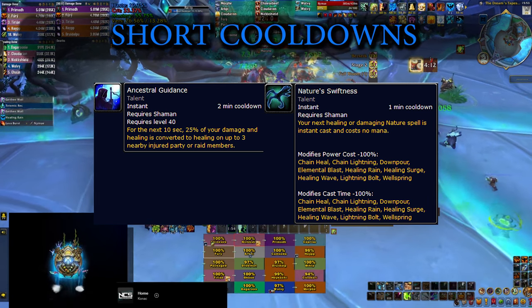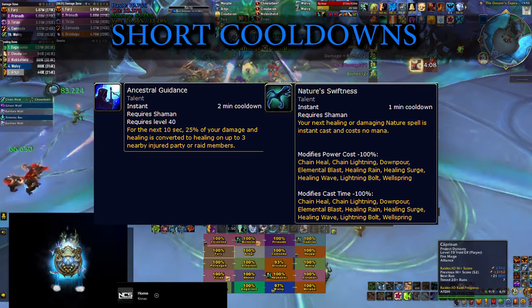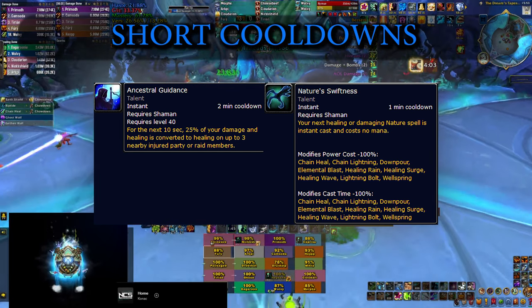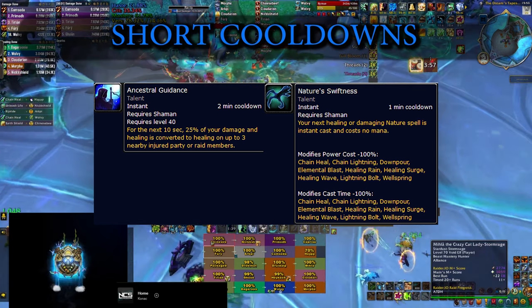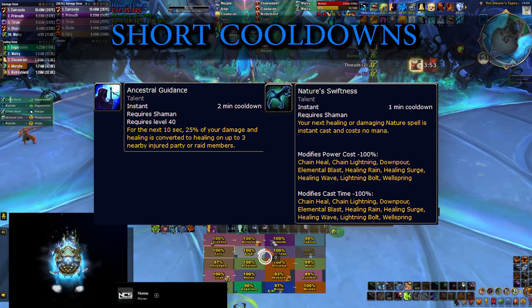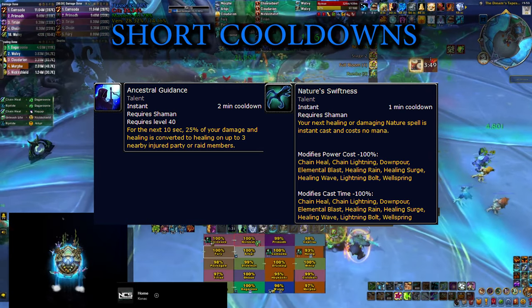I'm also putting Ancestral Guidance in this section. It's a 2-minute cooldown and increases your healing by basically 25% for 10 seconds. I see in many people's logs that shamans just forget to press that button — myself included quite often. But it actually brings huge value and it's not a cooldown that will probably be assigned to a specific place if you play in an organized team, so it's very important to remember to press that button.